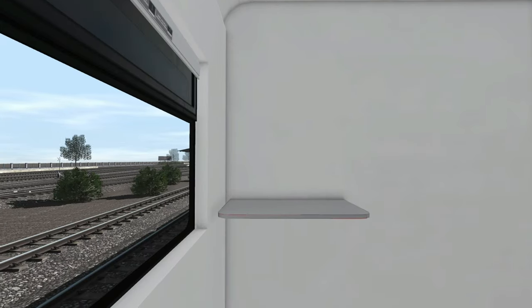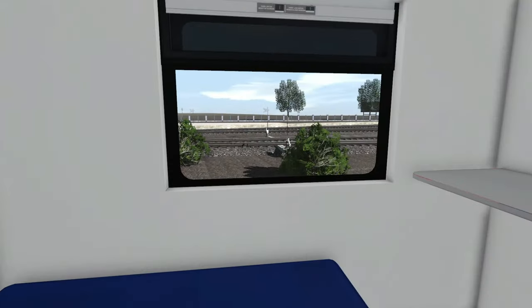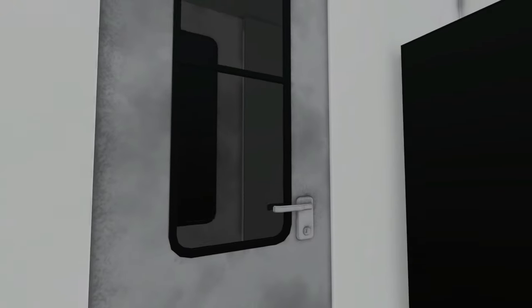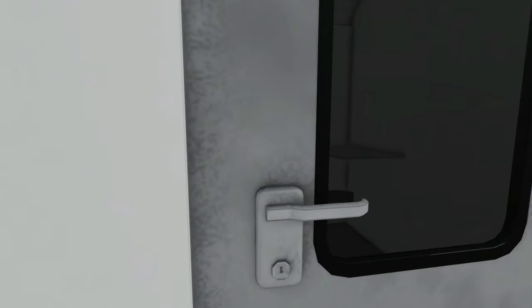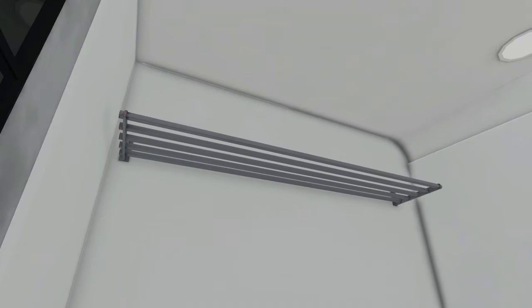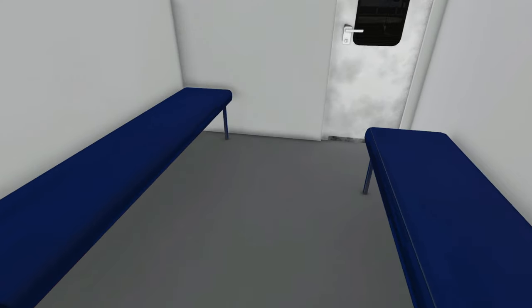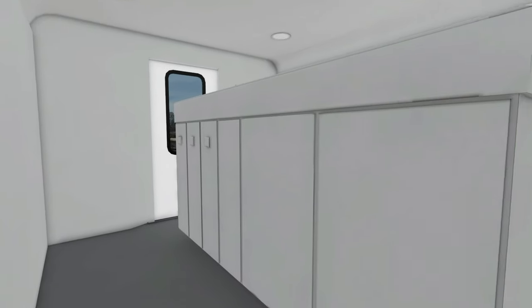Di kereta pembangkit ini ada tempat kru. Ada juga tempat untuk kelistrikan, semacam panel untuk kelistrikan kereta pembangkit. Di sini ada pintu yang bisa dibuka. Ada juga ruang tempat duduk kru untuk istirahat.